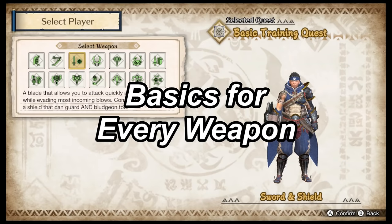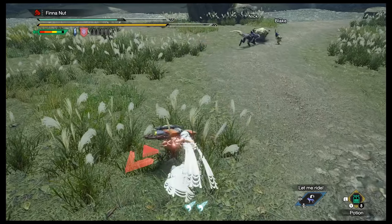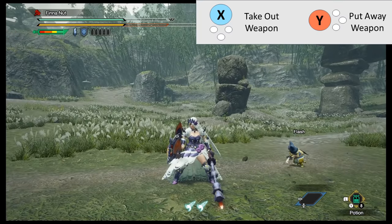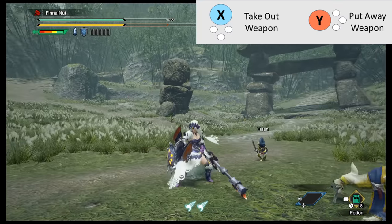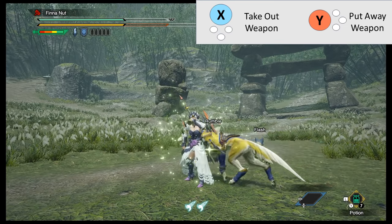Basics for every weapon: the most important thing to remember is context-sensitive button inputs — buttons do different things at different times. X is taking out your weapon, Y is putting your weapon away. For almost every weapon, you have to sheath it first before you can use an item, so Y to sheath, then Y again to use items.